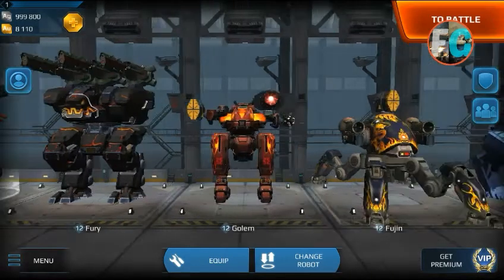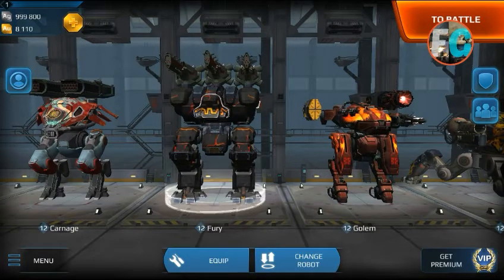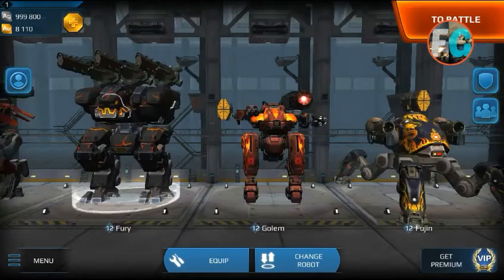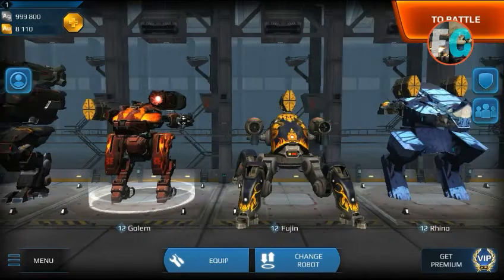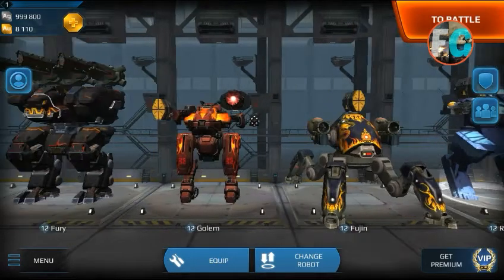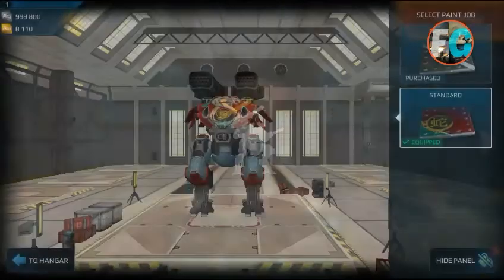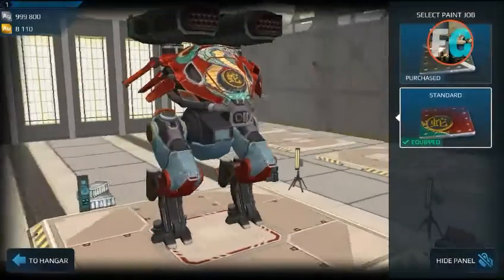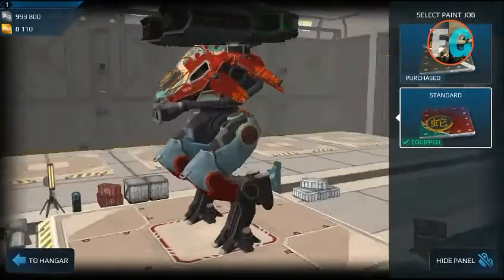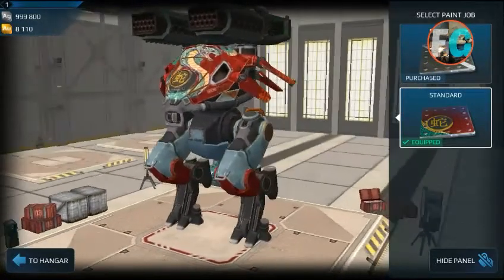You might be looking at the Carnage. If you're a fan of Fury, we got a new paint job on Golem and Fujin too. I put my Rhino here since I couldn't keep an empty slot — it kind of looks good. Let's talk about Carnage — I only got one paint job and I already purchased it. It costs gold (AU), around 500 or 250, I don't remember exactly.